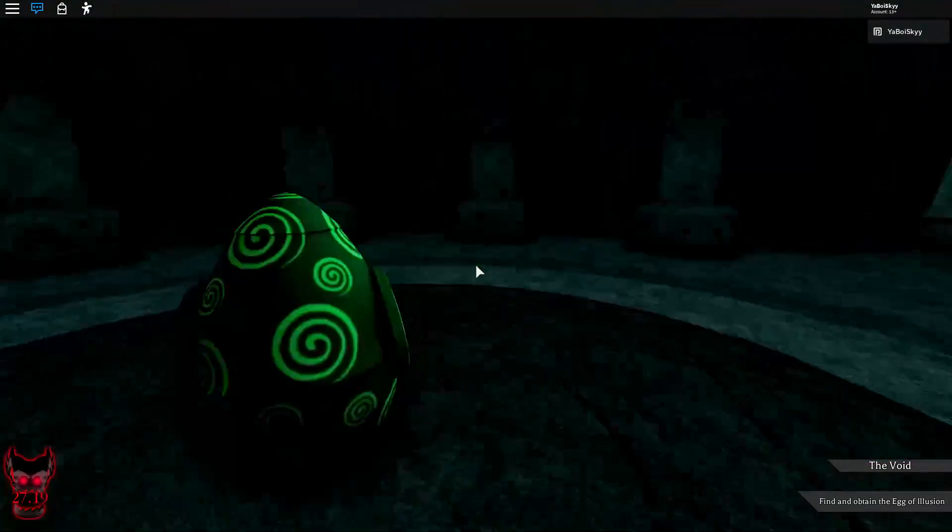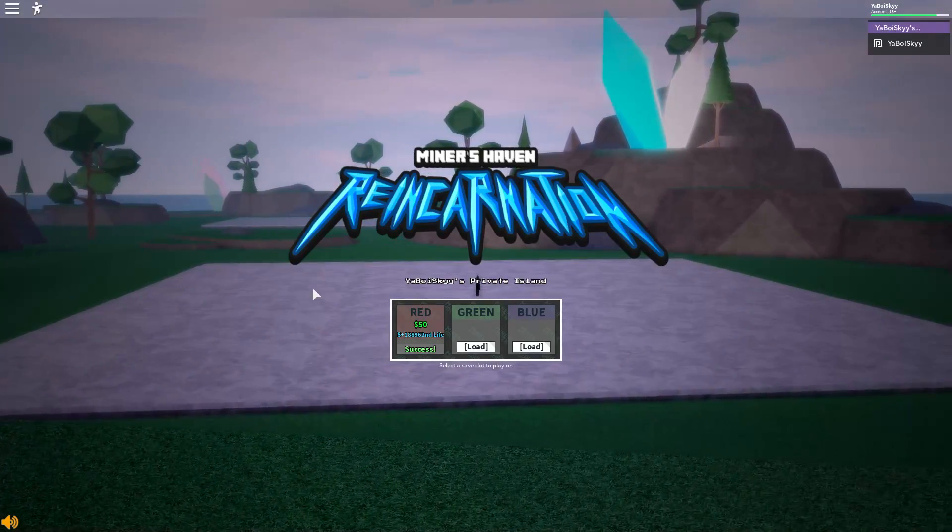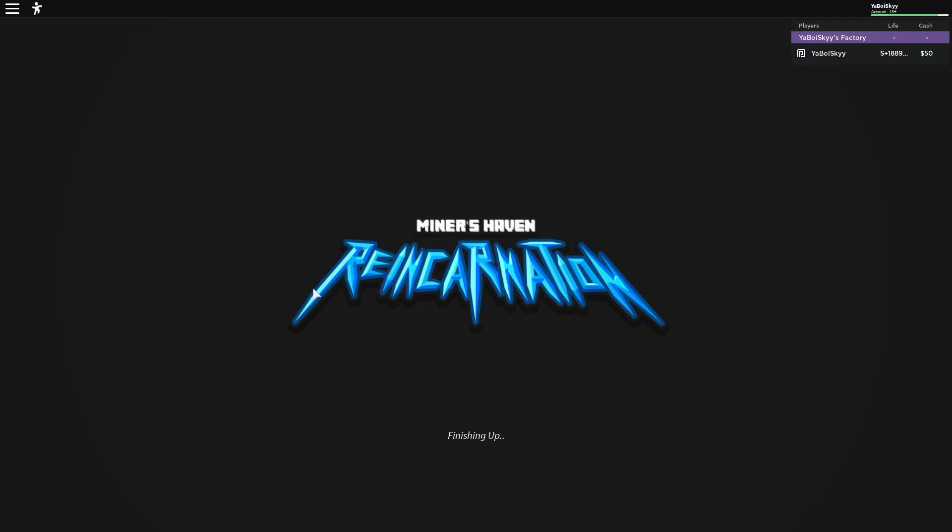I found it - Egg of Illusion! Just hold right and you got it. Once you get it, you can go ahead and just leave. It teleports you back. Once you're back in Miner's Haven, just talk to the craftsman and get it like you would any other egg.